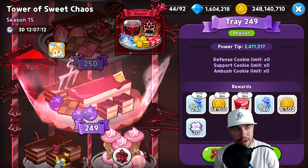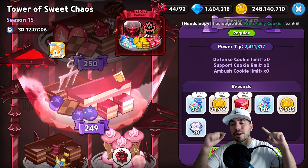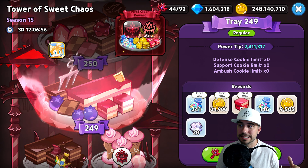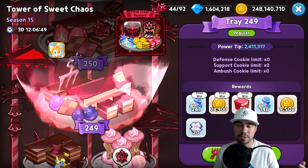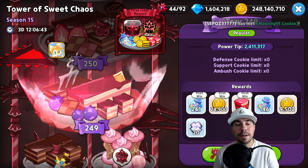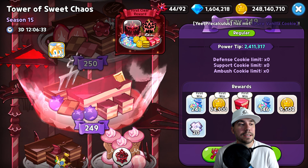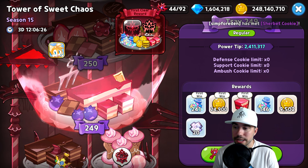It's almost the final countdown here for Tray 250, but today we've got you covered with Tray 249 on the Tower of Sweet Chaos. Thank you for joining me. Down below we have the timestamps — we break down the four T's: the treasures, the team, the tactics, and the toppings. I call it 'try, try, try again' and you get to see a little of that real-time action as we pull together the right team.